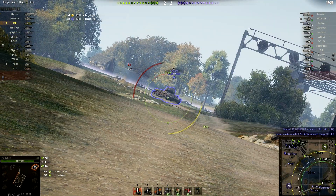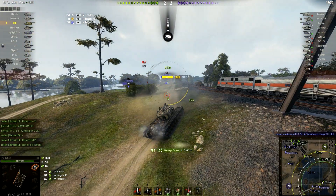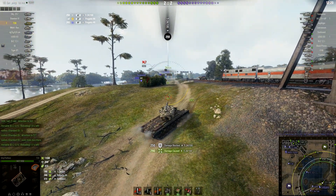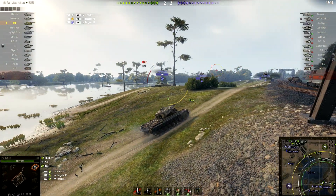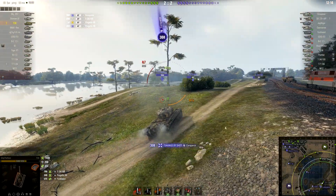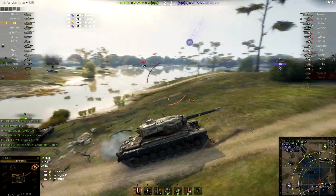On T-30, your DPM rises by almost 300 points — or over 300 — with the 120mm gun. But you get less alpha damage: 400 alpha damage and less penetration. The majority of people are still using the 155mm gun once they have it unlocked, of course.